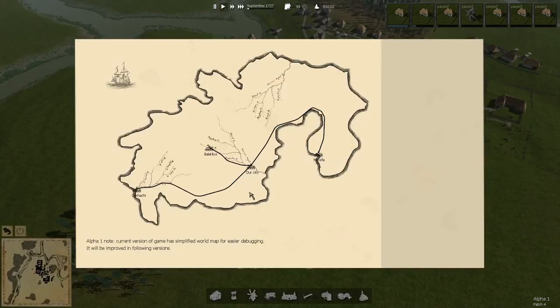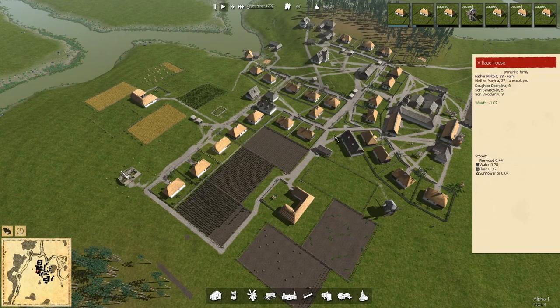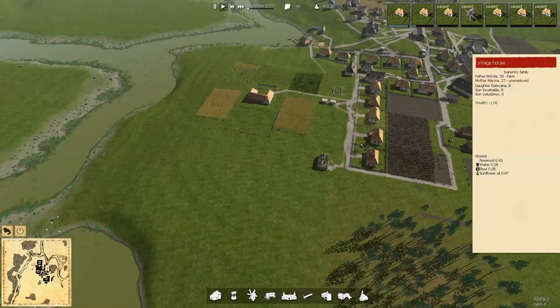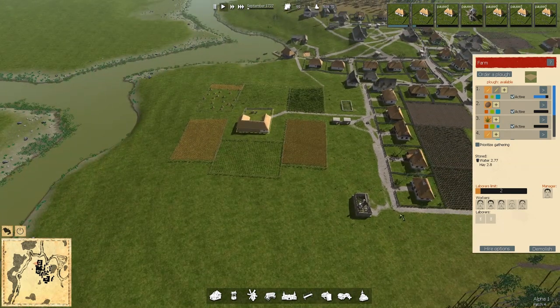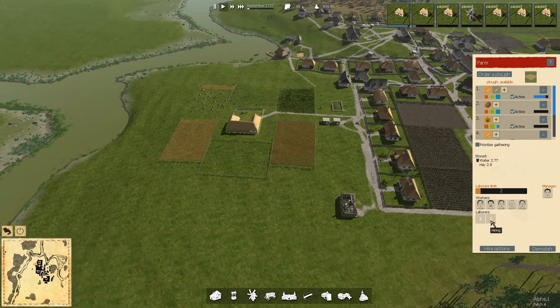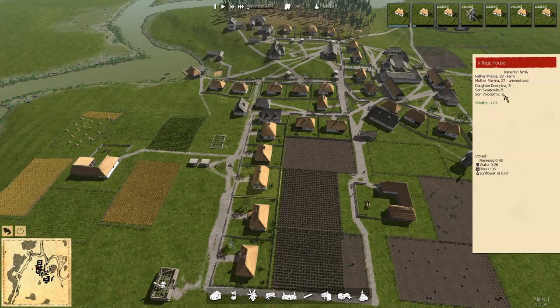None of the towns are highlighted so nothing there. There's a broke family - negative a dollar. The mom is not employed still, even though we've got labor positions paying 20% more and we're still not filling them. Interesting. Back to this family - a five-year-old and a three-year-old, so it's not that she's staying home with the kids.